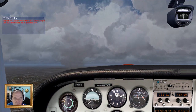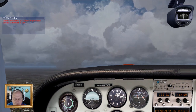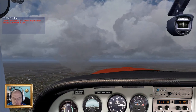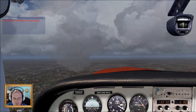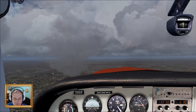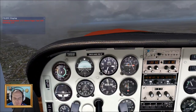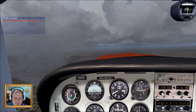Departure — Cessna November 172 Sierra Papa, out of 2,400 IFR. Cessna November 172 Sierra Papa, radar contact, altimeter is 29.81. 29.81, Cessna November 172 Sierra Papa. Cessna November 172 Sierra Papa, turn left heading 210. Left 210, November 172 Sierra Papa.